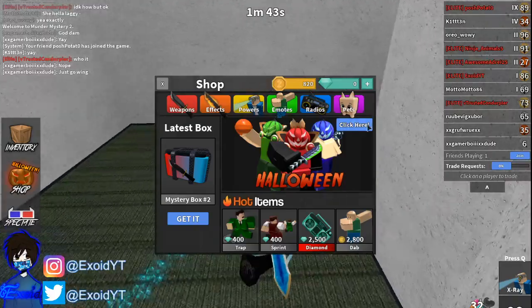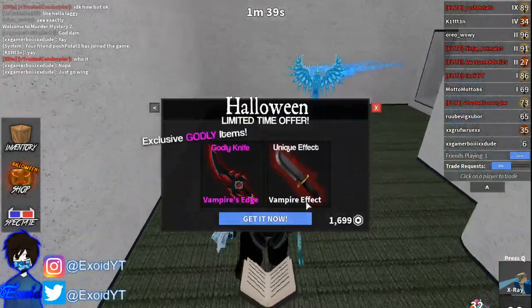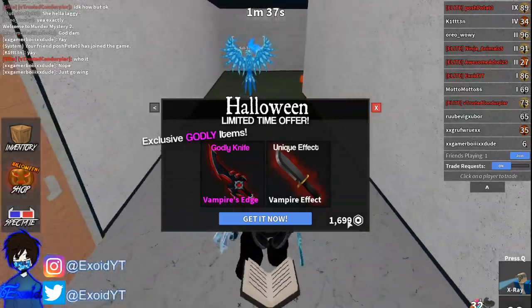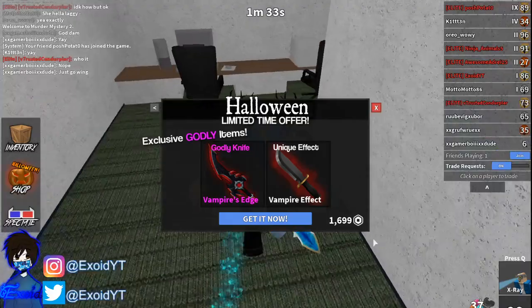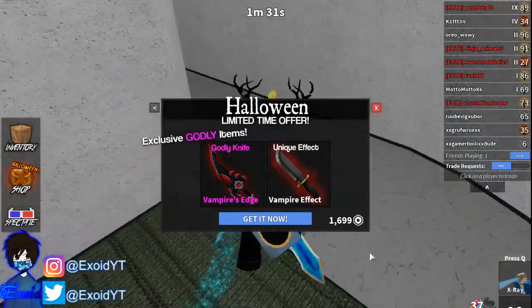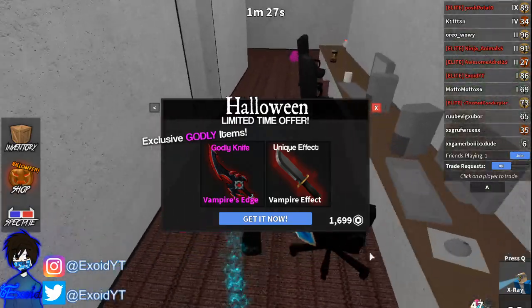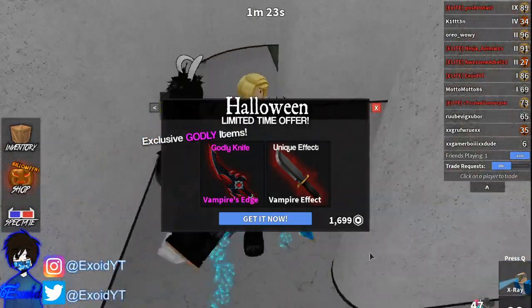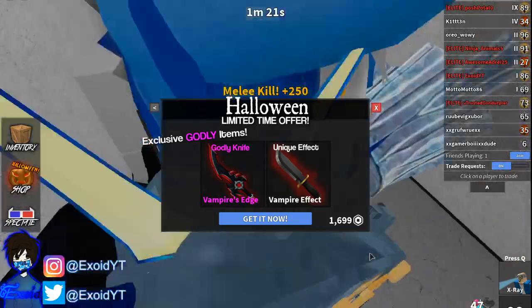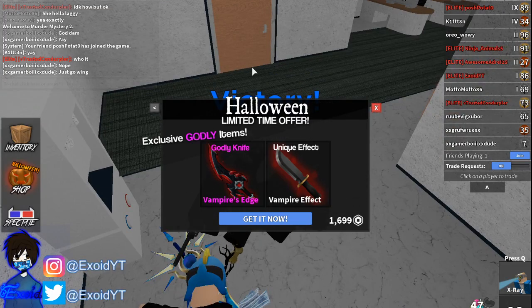On top of that, if you guys go over to the Halloween area there's this brand new vampire pack. If you guys want this, go ahead and comment down below. Every video that I make I give away a couple items, and especially if there's a new update I give away the new item. Vampire's Edge is brand new, so if you guys want it go ahead and comment down below with your Roblox username and subscribe.